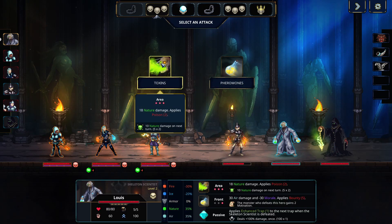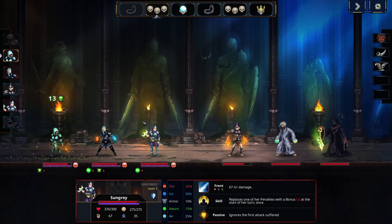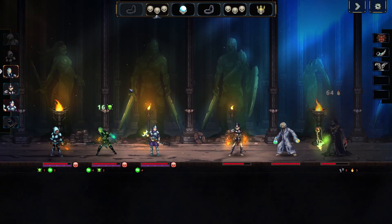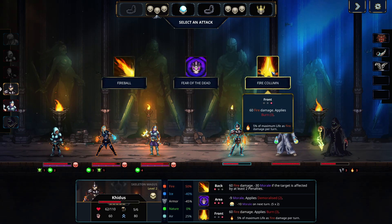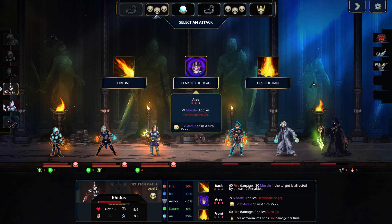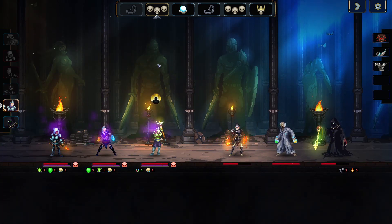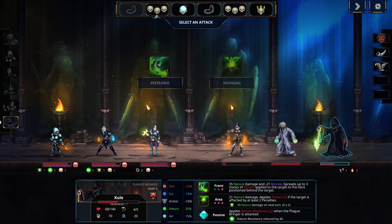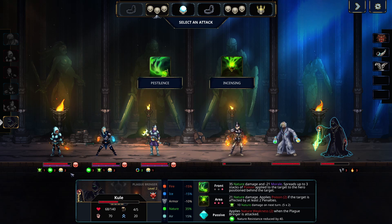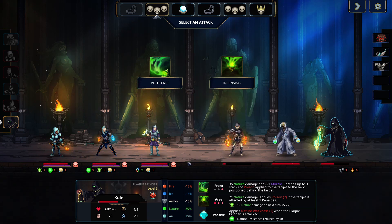We can do toxins for poison — that's what we want to do. Should avoid the first attack. Do fire column for burn in the front, fear of the dead for morale and demoralized. Very little morale damage though — you've got hundreds. Let's do that anyway. It's only going to affect two of them with the extra poison stacks, but I think that's okay.